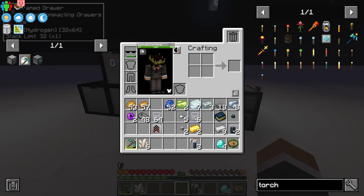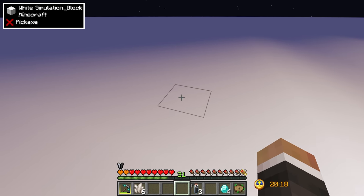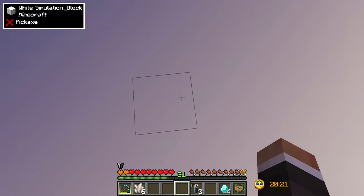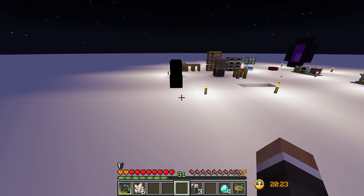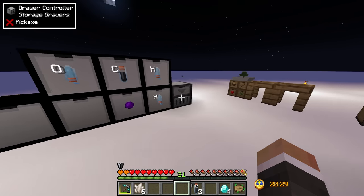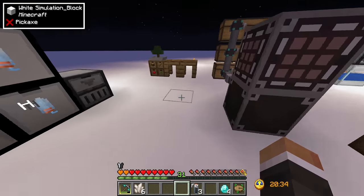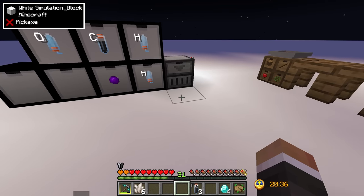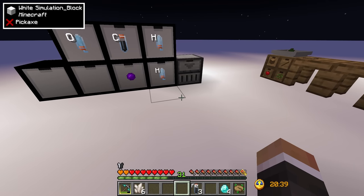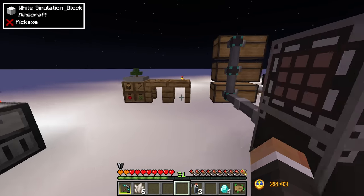If you put more than 12 drawers in a row, the 13th won't connect to the drawer controller. However, it's a cube — 12 to the left, 12 to the right, 12 front, 12 back, 12 up, 12 down. That's a huge 25 by 25 cube you can fill with drawers before this becomes a problem, so it really shouldn't be an issue.